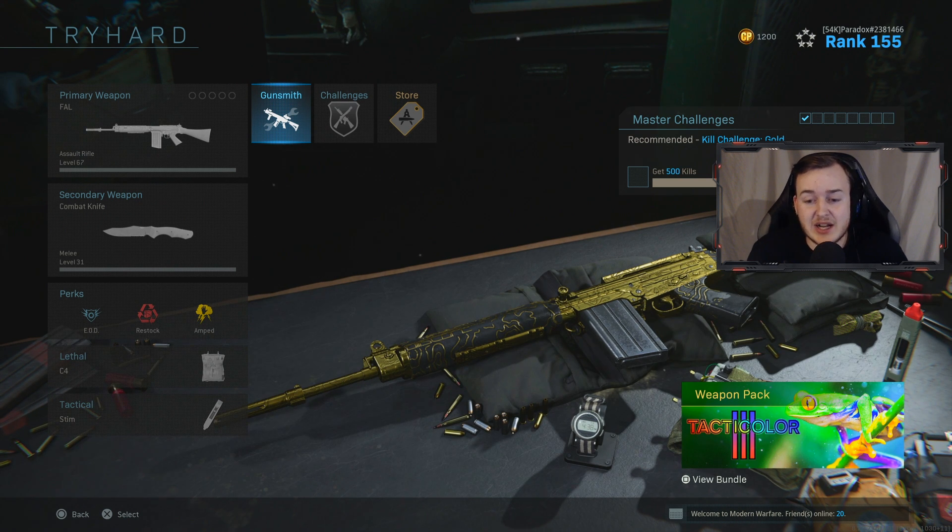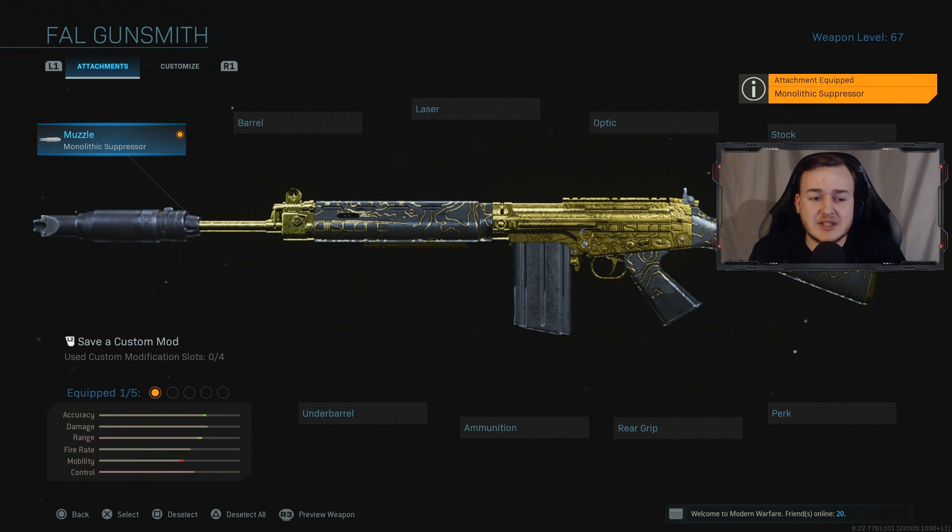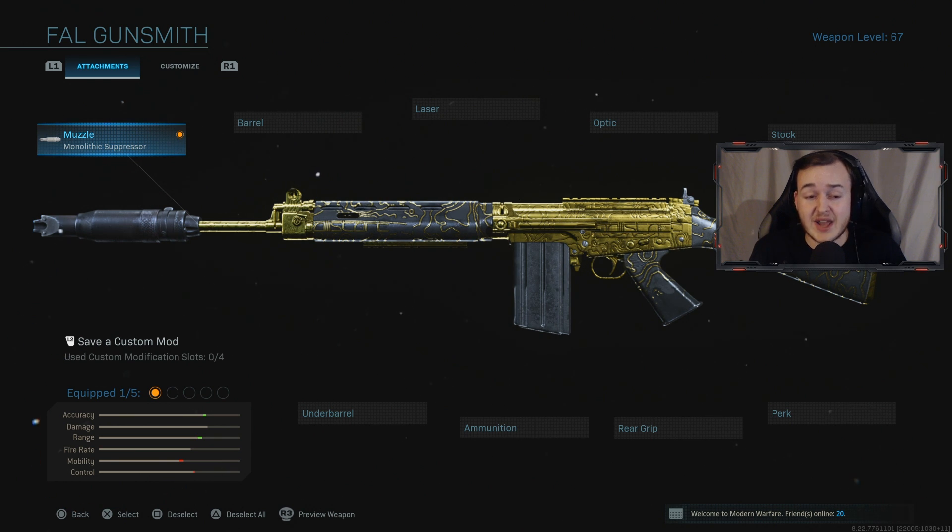I've made the best class setup for this weapon and you guys are probably gonna like it. For attachment number one, we're gonna be using the Monolithic Suppressor. It's gonna help with damage at range, making it stronger at further distances, which is very helpful against DMRs, snipers, and people at farther distances — it's gonna give you more of an advantage to win that gunfight.